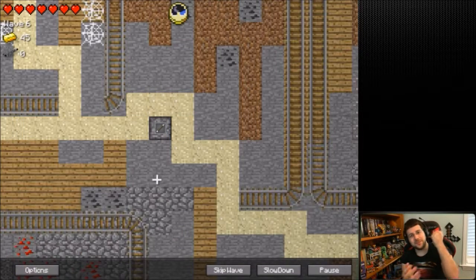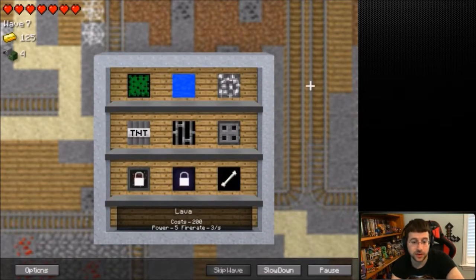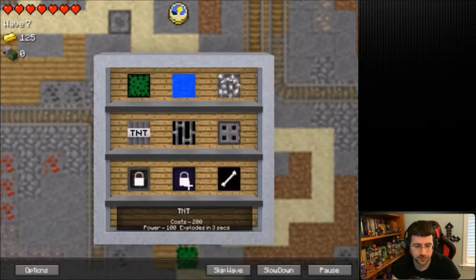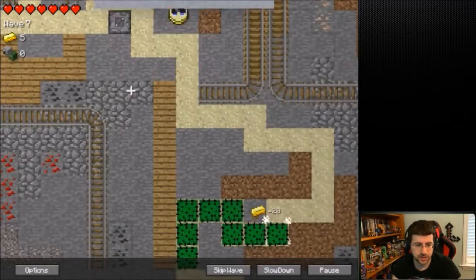I went in and literally beat all the remaining challenges, and all of a sudden only half of them are beaten again. I don't know what's up with that. I forgot about practice, but now they're at 20 again. We don't have things we'd already unlocked - I don't know why the save didn't get saved.